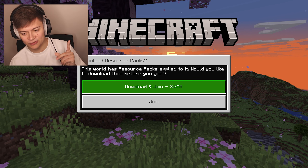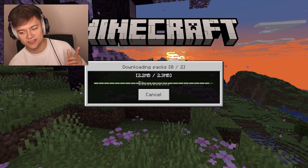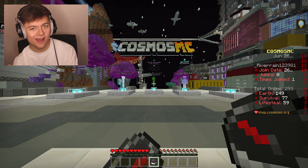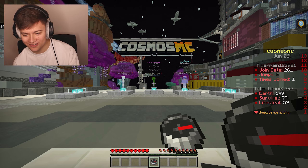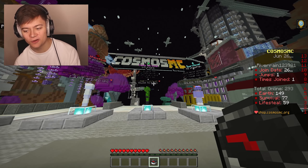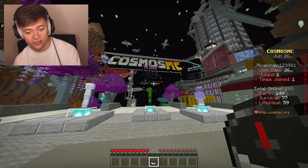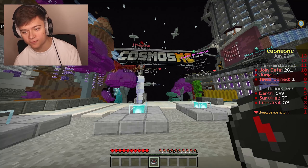Looks like we do have to download a resource pack — 2.3 megabytes — but it is definitely worth it. Alright, we are now on the Cosmos SMP Minecraft server, and all we need to do to drop in is pick which game mode we want. They've actually got three different survival types over here.